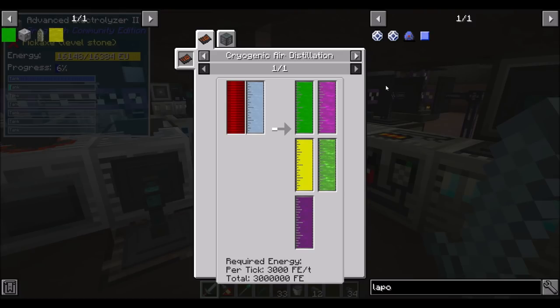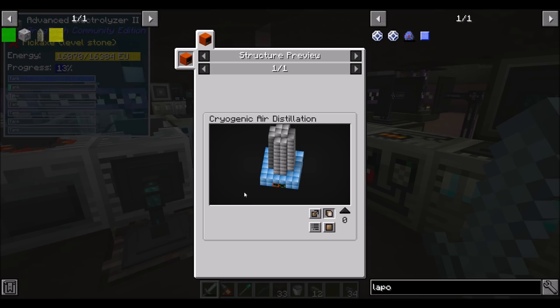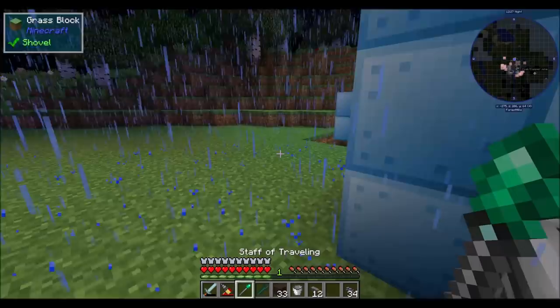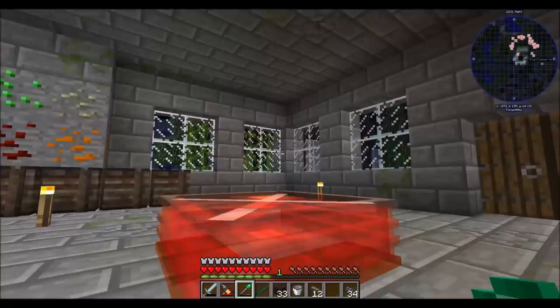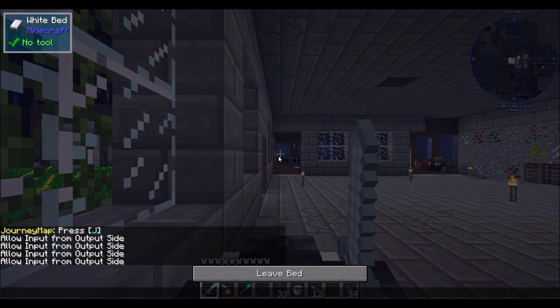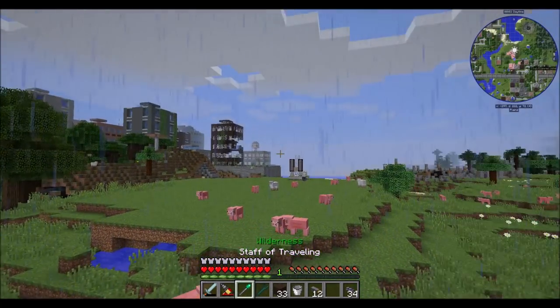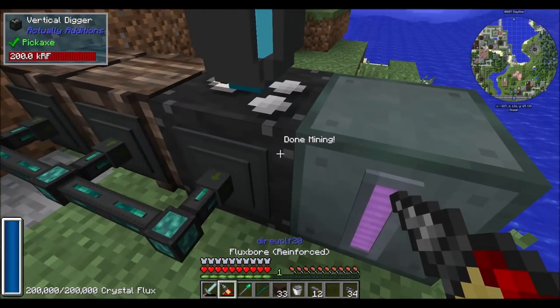Here's the thing about cryogenic air distillation — that's another one of these multi-block machines. If this guy is constantly working on making this noble gas, we're probably not going to have a lot of space for him to make the other gases. That logically means we're going to want another one of those machines.